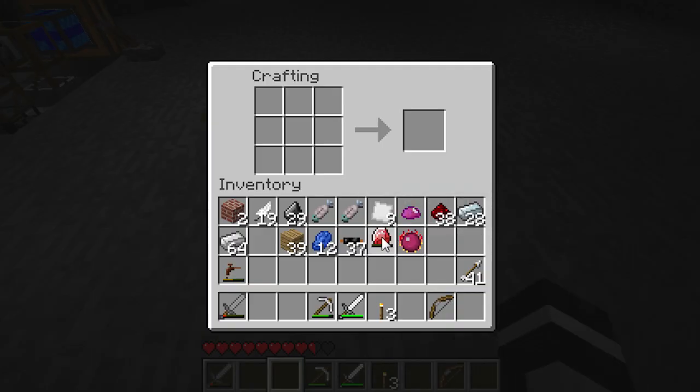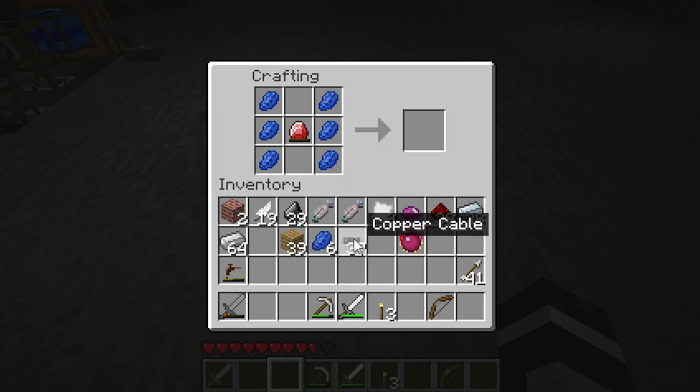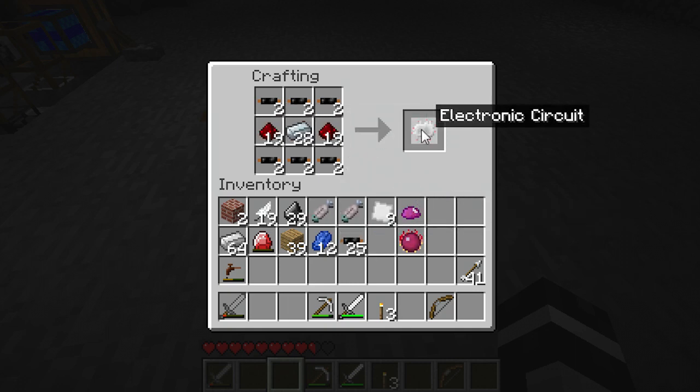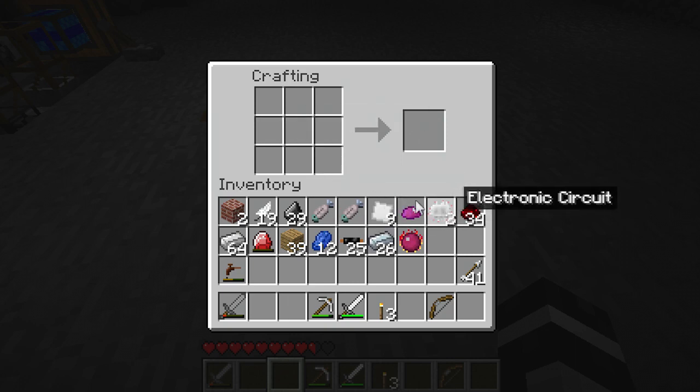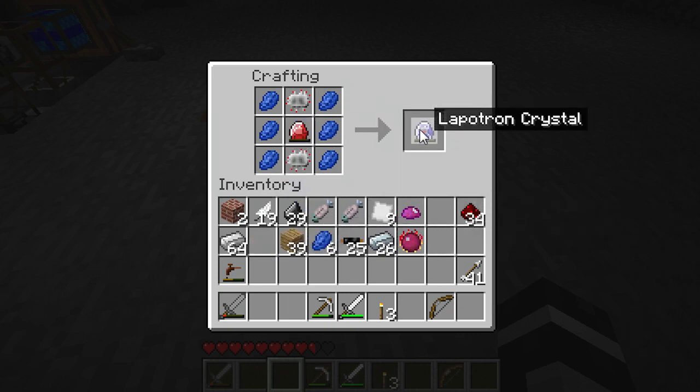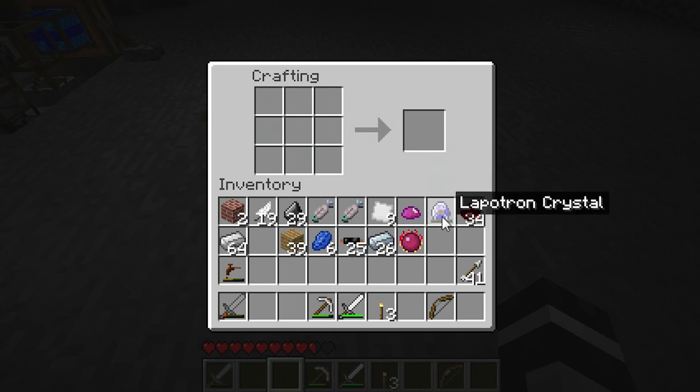So to turn that into a lapatron crystal, you take your energy crystal and surround it with lapis. I need to make a circuit first — actually two. I'll put my copper wire with refined iron, which is just iron after you put it in a furnace again, and you get your circuits. Then you take your circuits, put your lapis there, and get your energy crystal. Now this is a lapatron crystal — this can hold up to one million EUs, so this thing is really, really strong. Now that we've made that, we're going to make our boots.